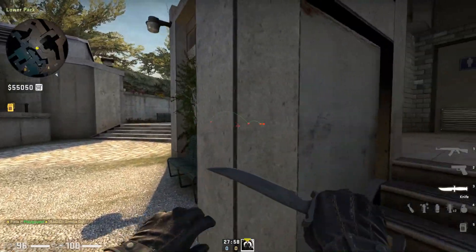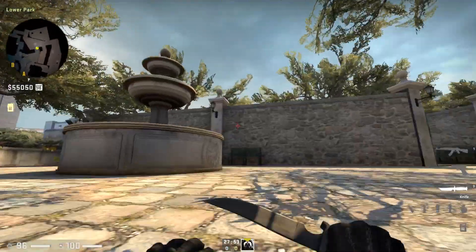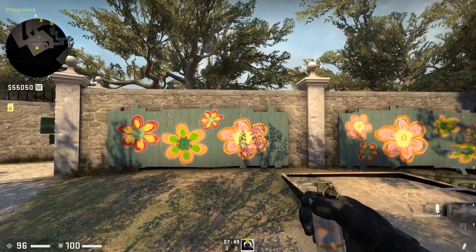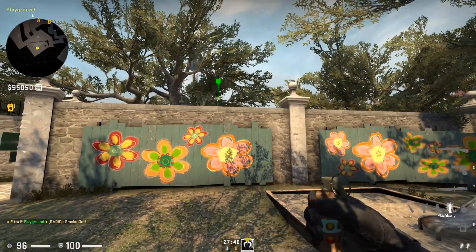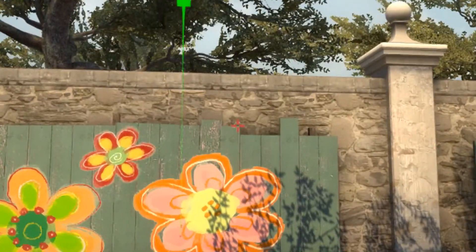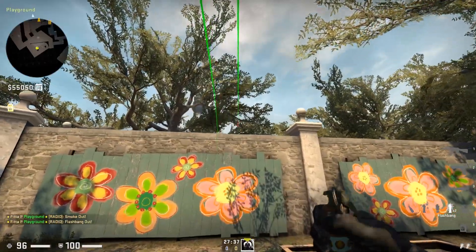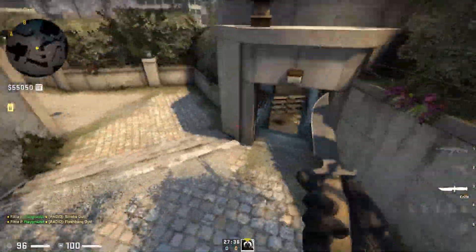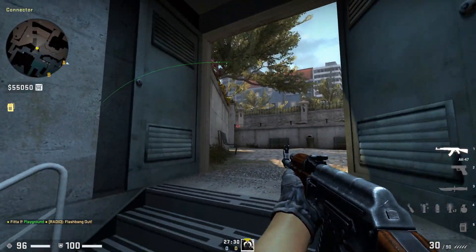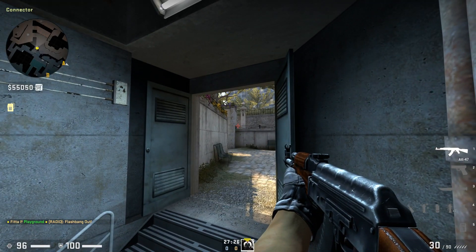So there are not a lot of options for the CTs to peek up towards mid. Combined with this smoke — same position — throwing out this smoke, same position, lining up with the lower lock thing here, going a bit up, and then a simple run-throw flashbang. This flashbang will actually flash players playing down connector — not if they are in this specific position though, that's something to have in mind.